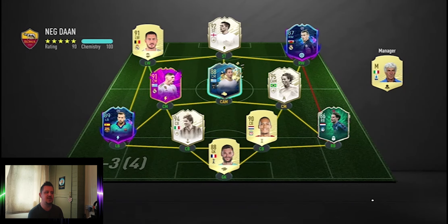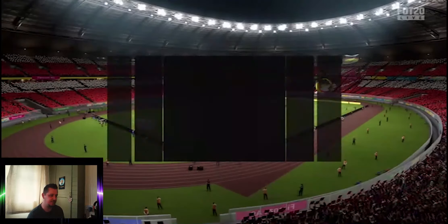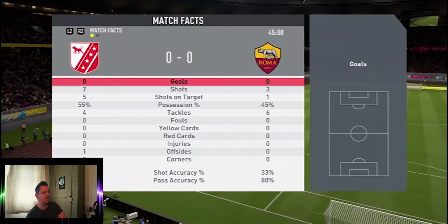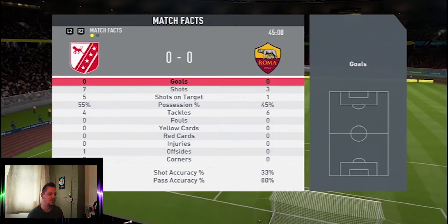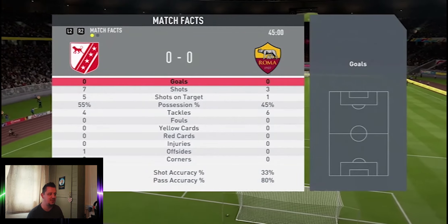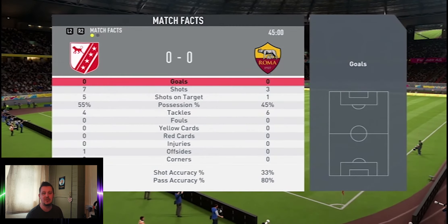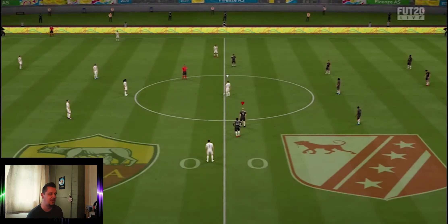We're up against this team — not so bad. He's got a Team of the Season So Far in Bentecoeur. He's got Van Dijk at the back who's always a pain, prime icon moments Michael Owen, and prime icon moments Ronaldinho with future stars Valverde in centre mid — still a fairly good team, probably on par with ours. Going at this one at half-time at nil-nil: I've had a lot more chances than he has, but Van Dijk is just muscling out everybody and his players have more physical. We've created good chances but his Lloris has saved the closest ones.